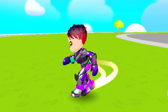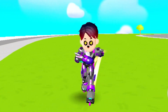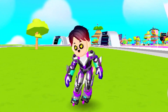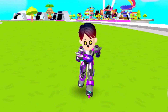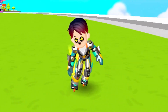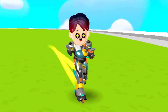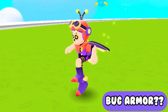Here is the skating armor — as you can see it looks just like a robot or a transformer. It also makes you skate, which I really love, and I really love the overall design of the armor. This armor has a purple color and a green one, and the green skating armor has the same skating features just like the purple one.